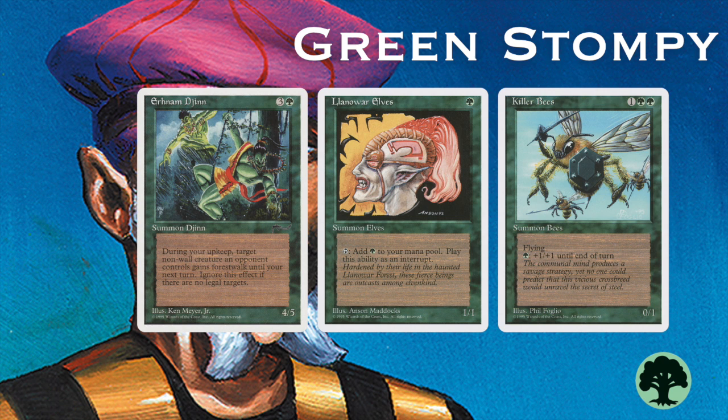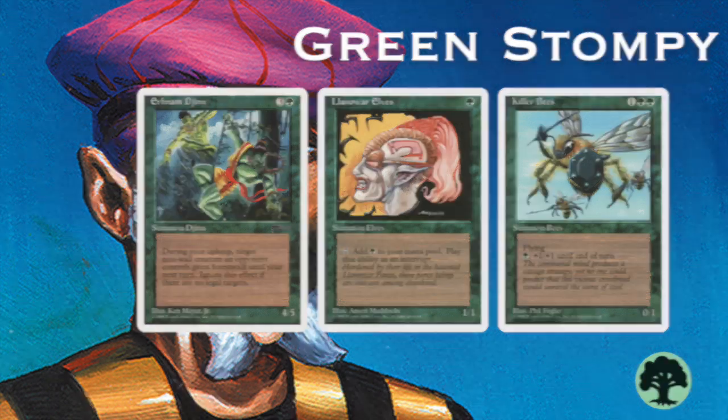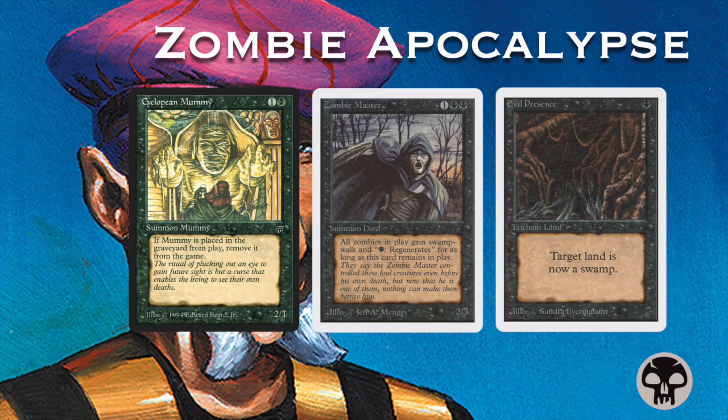Let's go to the deck of my opponent who is playing with a Zombie deck today. My opponent is playing with a Mono Black deck and I've called it Zombie Apocalypse. Basically what this deck wants to do is play out an Evil Presence, get the Zombie Masters on the board to give all the zombies Swamp Walk. Now obviously there will be some Terrors probably in this deck and some other powerful black removal. I wanted to note that a lot of cards in old school magic have changed creature types — for instance, this Cyclopean Mummy says Summon Mummy, but according to the new errata it's actually a Summon Zombie.